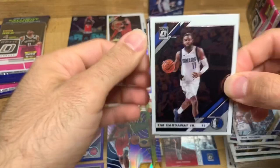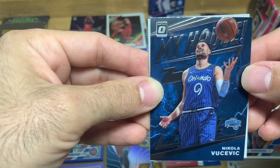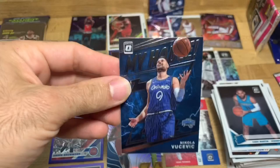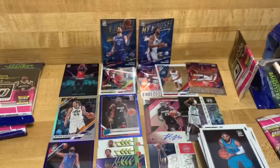Tim Hardaway Jr., Mitchell Robinson, and another My House - Nikola Jokic. Another My House Orlando Magic - I'm from Orlando so that's kind of cool. And Cody Martin, but we don't care about that because we care about the My House. Also we got a red My House Coby White, Chicago Bulls - haven't seen the red one, I've only seen the blue. Darius Bazley - it's a good start to this pack.